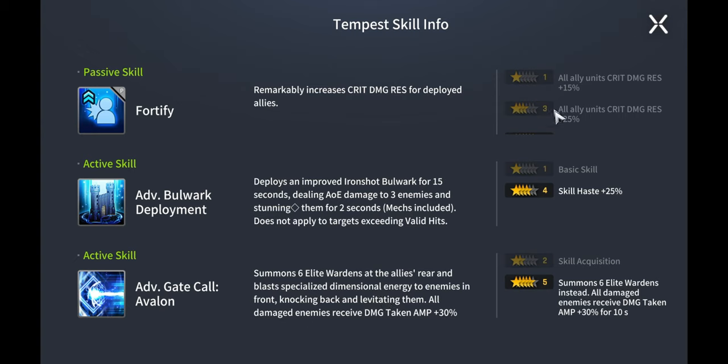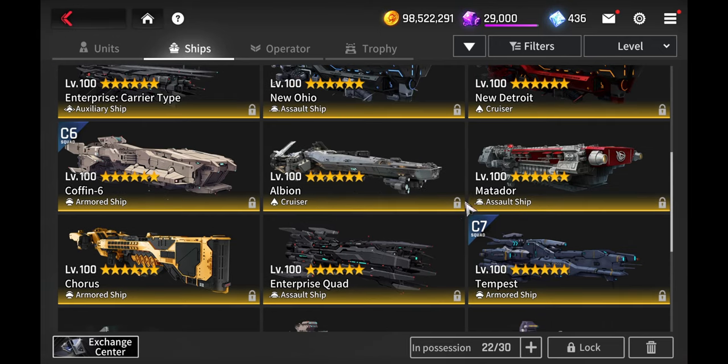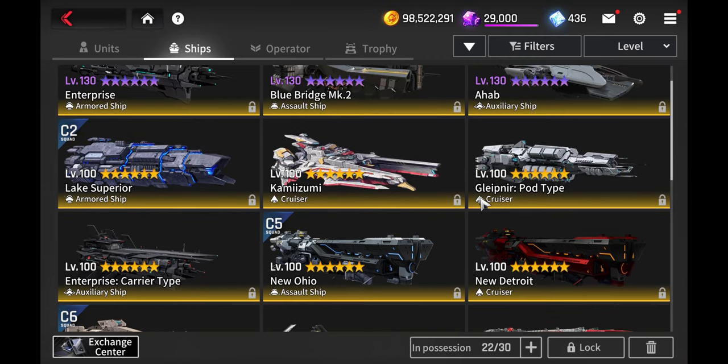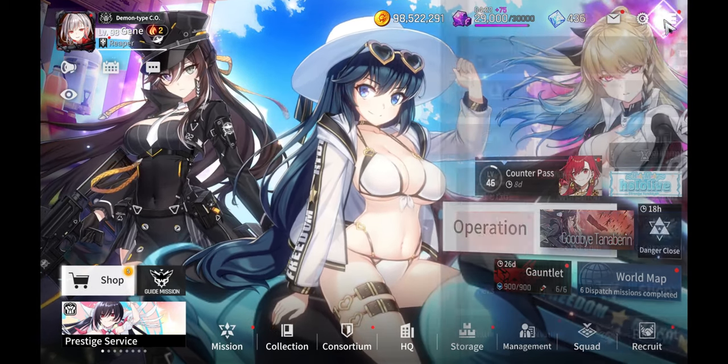Levitating enemies is also good. The overall ship philosophy is: by any means, distract the enemy from targeting Lynn Zen. Keep her alive so she can get off her ultimate and help your team deploy your powerful awakened units in both PvE and PvP.